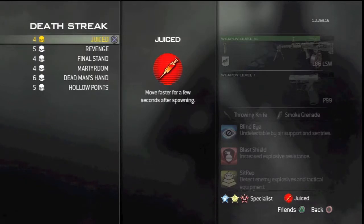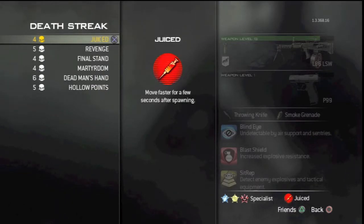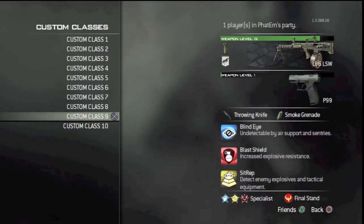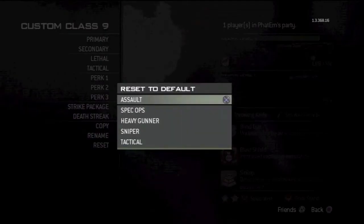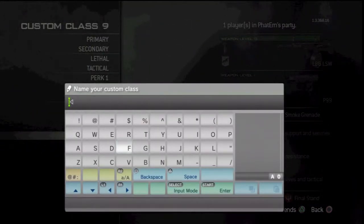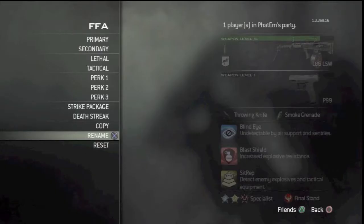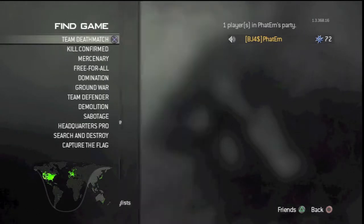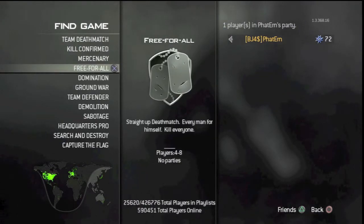Death streak - which is my random death streak. One through six. Six. And here we go - I get random number three which is final stand. So here you go kids. We're going to name this one the... FIFA all. This is my FIFA all class. So now that we have my FIFA all class, we're going to go ahead, find a game in free for all and get this baby started.